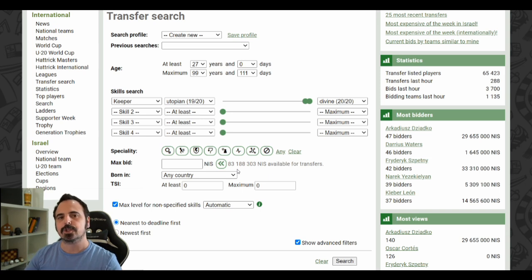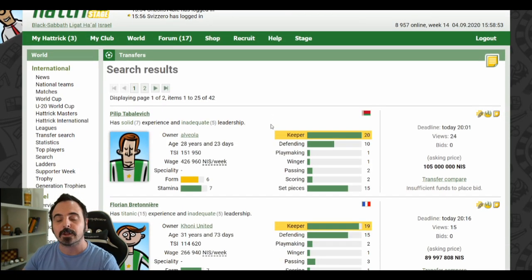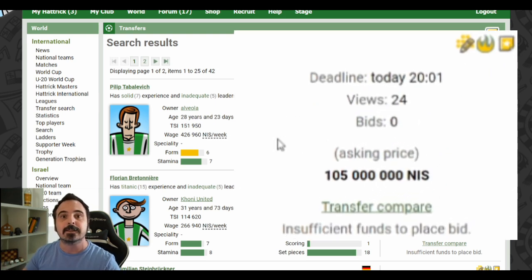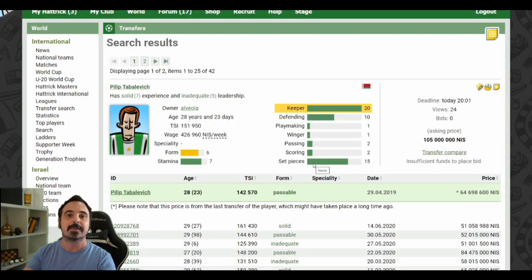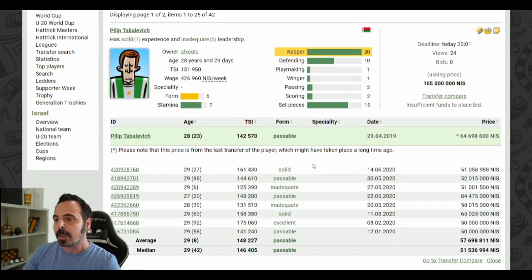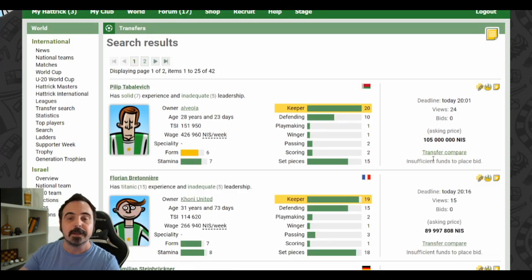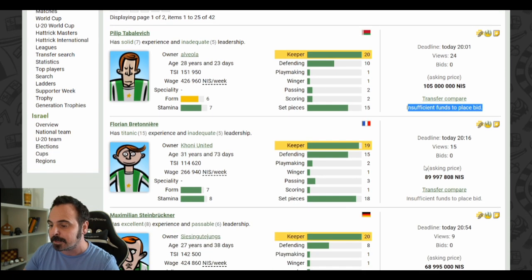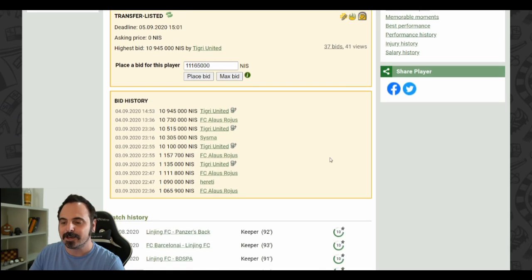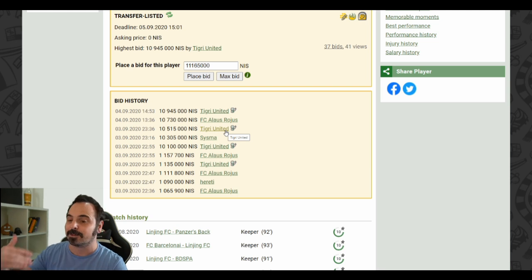There are great updates for the transfer result page as well. After searching, the results list now shows the number of views each player had, the number of bids each player had, and for supporters an integrated transfer compare — you no longer need to open the player in a new tab and search a transfer compare tool. You can get this information inside the transfer result page. If you don't have enough funds you'll see an 'insufficient funds' message, and when you do have enough money there is a quick bid option. You can also check who among the other managers bidding on a player is currently online, so you know if someone might try to outbid you at the last minute.